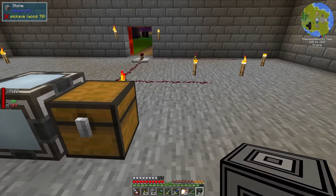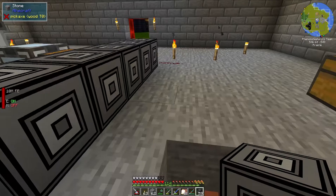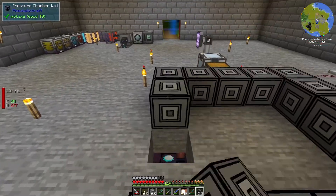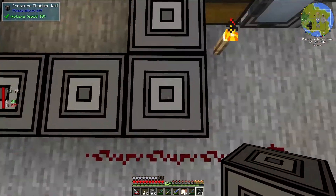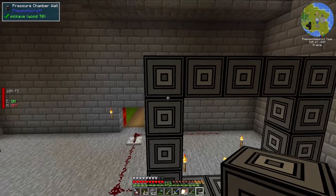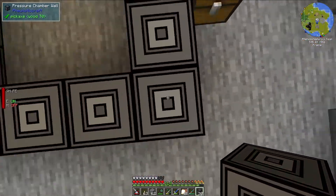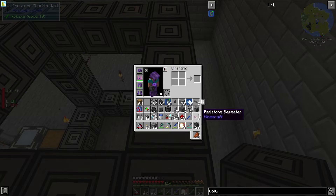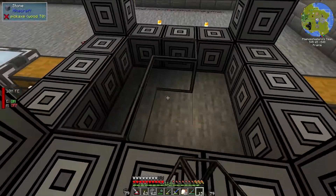Let's go ahead and set this up. You can make this in different sizes — I'm going to do a 5x5x5 cube, which is the largest it will let you do by default. It does say 5x5 is the biggest, so we're going big. It is a multi-block structure, and on the outer edges you need the pressure chamber wall, and on the inner parts you can use the glass.